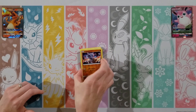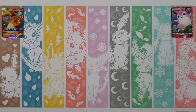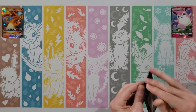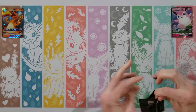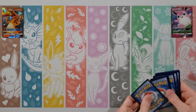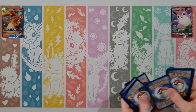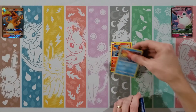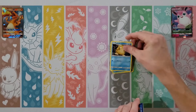Next pack: Staryu, Ekans, Caterpie, Paras, Charmander, Darkness Energy, Pokemon Center Lady, Metapod, Sabrina, Lapras is your rare, and a Cubone. So nothing from the Shiny Vault set yet as we get into this shiny Charizard pack here.